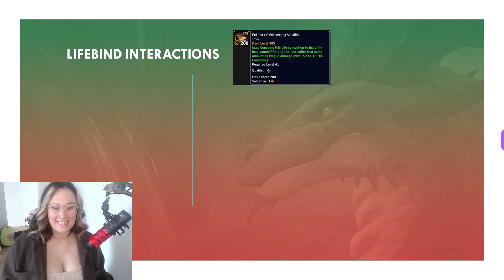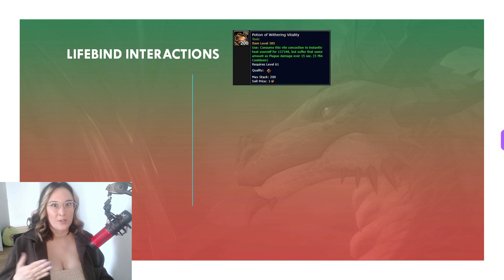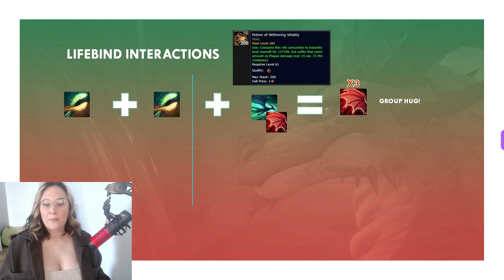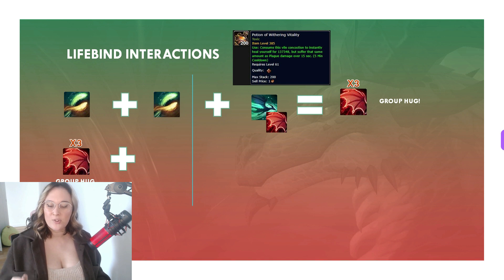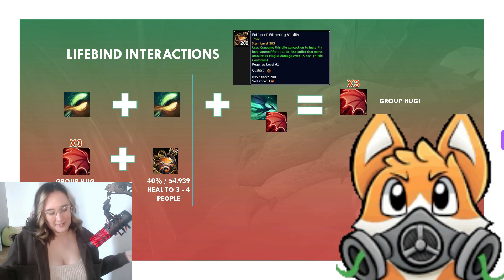Potion of Withering Vitality. It is a big healing potion with a catch: you take the amount of healing from the potion as damage over time for the next 15 seconds, and it's not dispellable. However, consider this. So you go through your group hug ramp. You can begin this even earlier by throwing out some life flames to get an essence burst proc, meaning that you can get four echoes out on your group and cover everybody. Anyway, starting with your group hug, you now drink the Potion of Withering Vitality for a massive heal to ourselves, which equates to about 55k healing to everyone in the group hug.